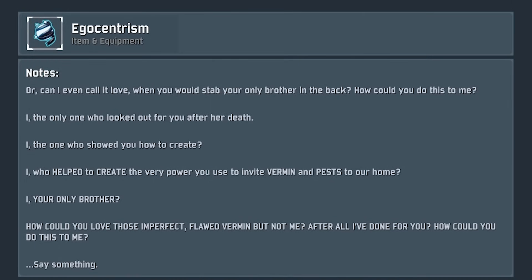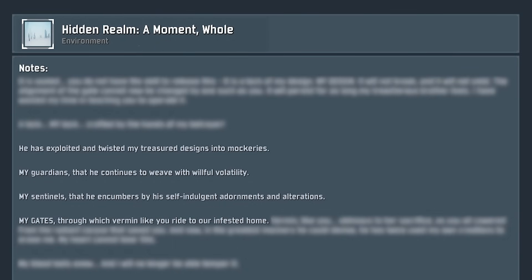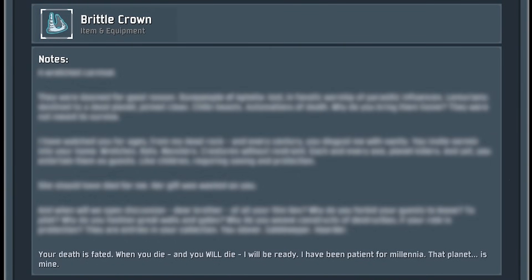Indeed, there was something staring back — his brother, Mithrix. Mithrix's abandonment had not resulted in his death, but relegated him a king of nothing. He watched with contempt as his brother built an empire of his own, distorting everything he'd worked for — altering his perfect designs to build inferior constructs, using his gates to bring vermin to the planet, using his guardians to protect them. It made him grow bitter and angry, and he vowed that someday, Providence would pay for his betrayal and he would get revenge.